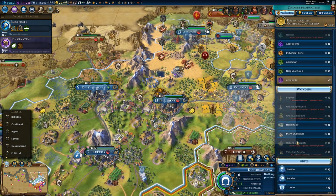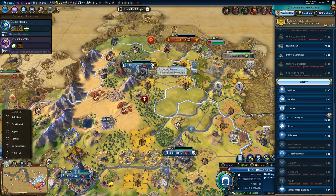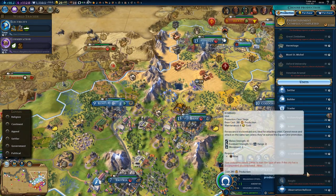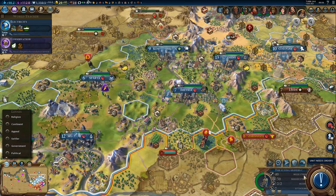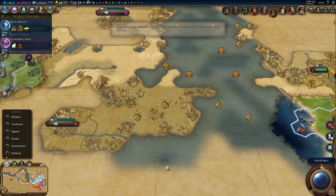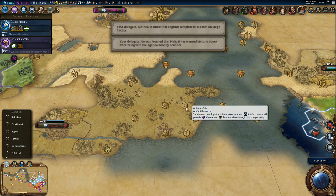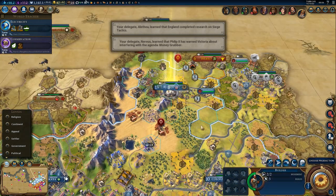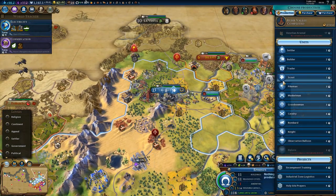We need archaeologists — we can start training them in the Ruhr Valley city. That was generally the plan and it still is. Let's grab a builder. I would still like to settle at least one more city because the location looks so good. We'll need a lot of archaeologists since there are a ton of antiquity sites — let's get started.